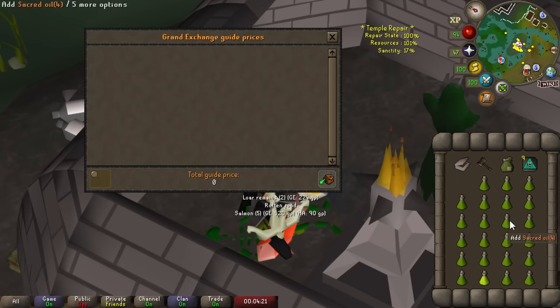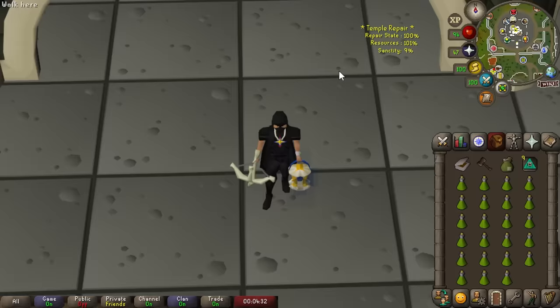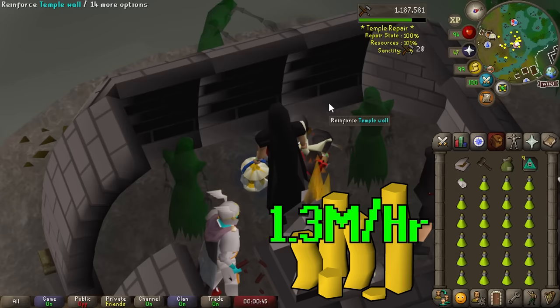An easy way to get back to the Shades of Morton mini-game is to use a Barrows teleport tablet — those are accessible to anyone — or you can use the Shades of Morton teleport, or even the Morytania legs 3 if you have those unlocked. Overall this method is really good. You'll normally earn at least 800k per hour, but right now it's more like 1.3 or 1.4 mil per hour in profit, which is incredibly good for a mid or even low level method.